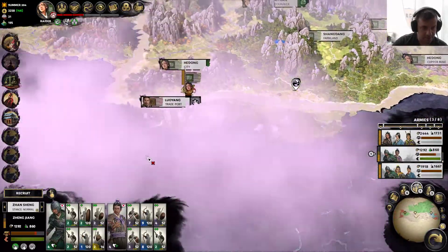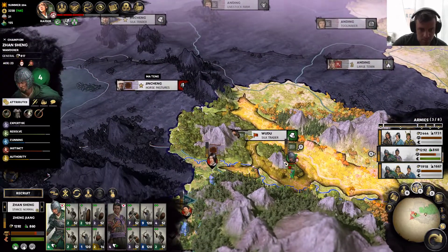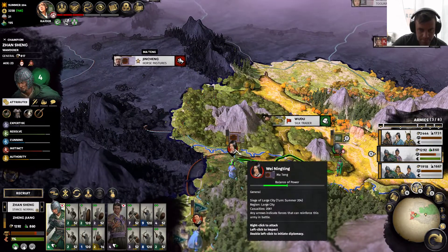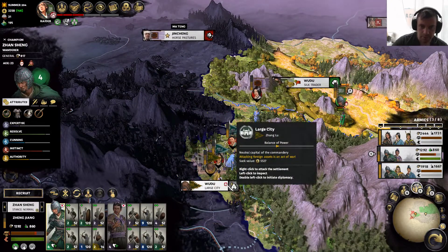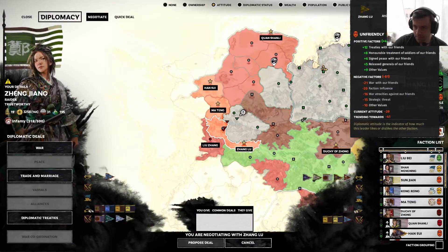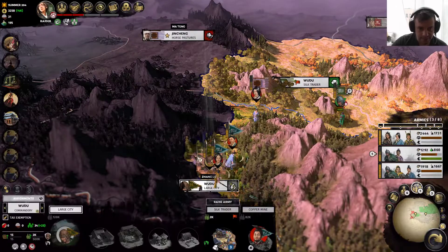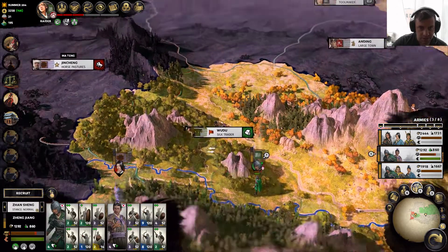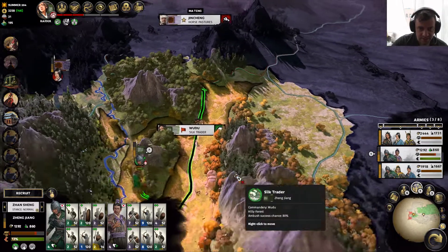Looks good — that's right, I haven't moved you guys yet. You grant me a kindness in calling me lord. Choose your words wisely. You're not particularly important to me. The question is: do I go try to take out these horse pastures? Resist corruption and endure hardship — that seems like the way I would go.